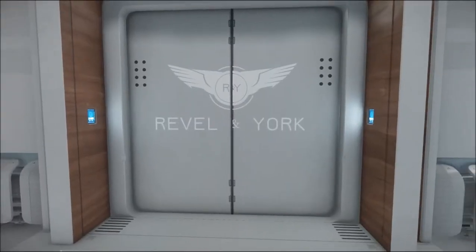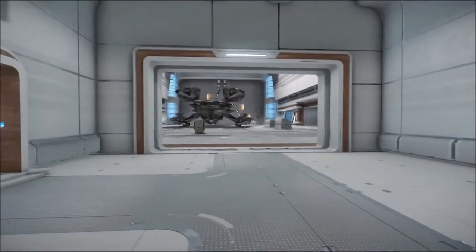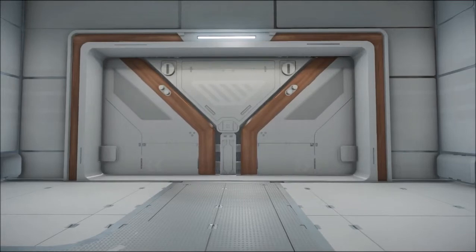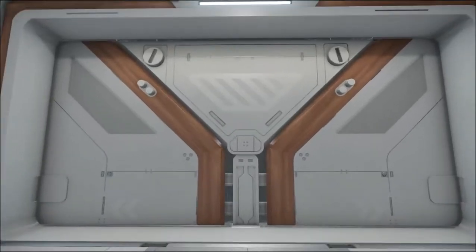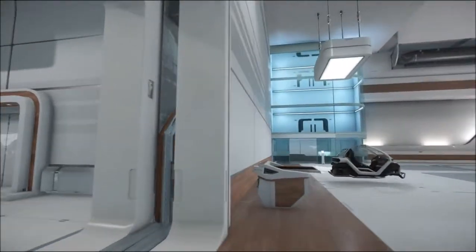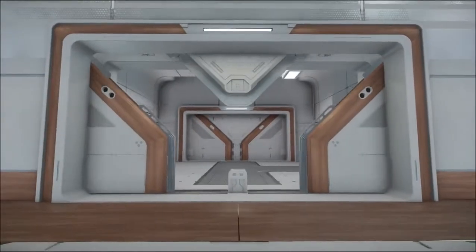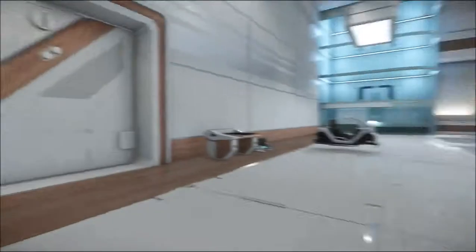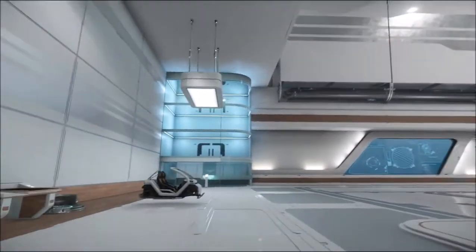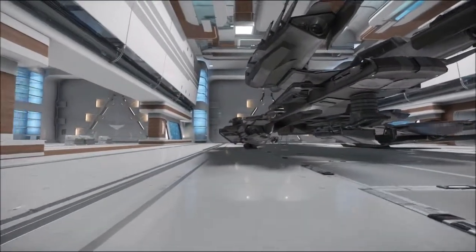Welcome back — here we are in the Revel & York hangar. This is like a premium hangar and it just looks stunning. Let's open that door. There's a wood effect on the door there — I love the mechanism, which is very cool. So yeah, this is the Revel & York hangar — totally different to that Aero View one. Instead of orange, we've got wood, very shiny, very clean, very posh looking.